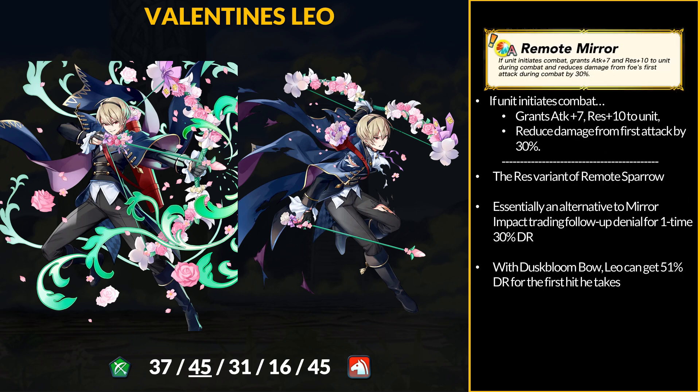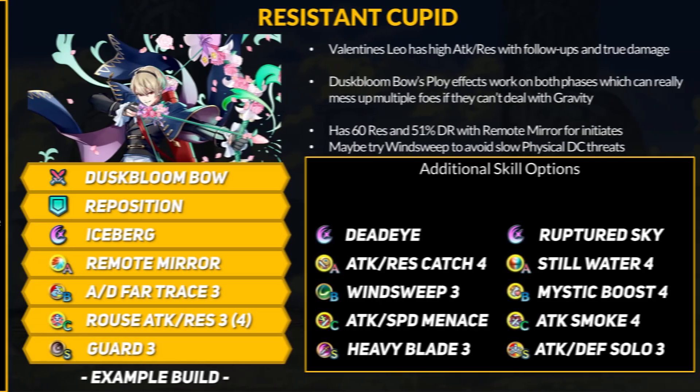Leo brings the new inheritable A skill, Remote Mirror. If the unit initiates combat, grant +7 attack, +10 res, and reduce damage from the first attack by 30%. The res version of Remote Sparrow is here — it's an alternative to Mirror Impact if you feel follow-up denial isn't worth it anymore. Instead, you get damage reduction, but it's one time only. For Leo and his bow, this means he gets 51% DR for the first hit — not bad, though it may not save him from a strong physical hit. Into mages though, good lord.